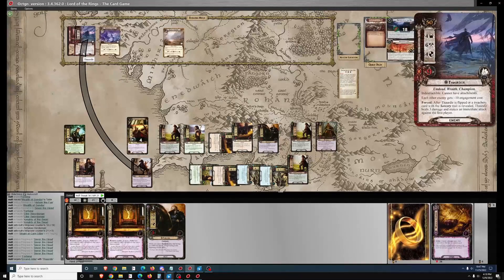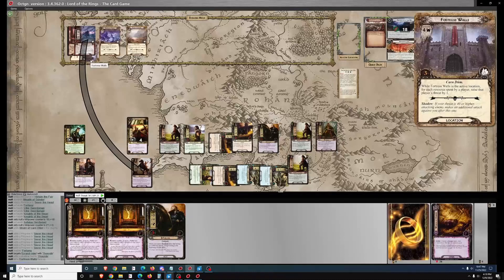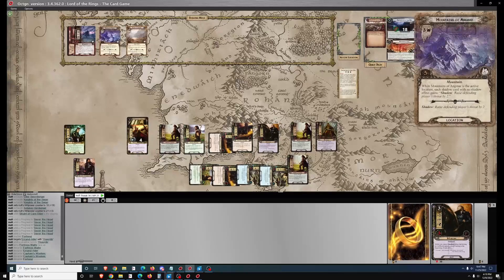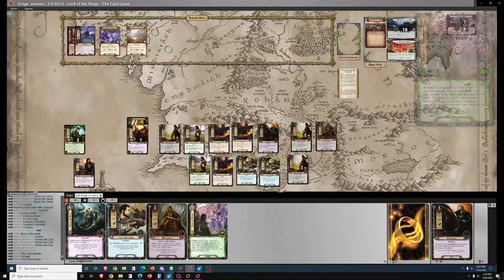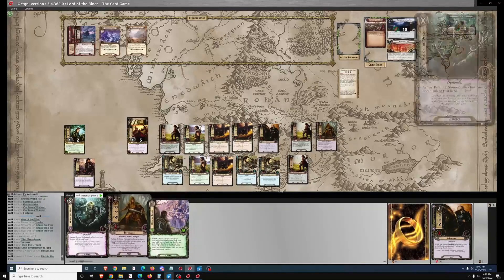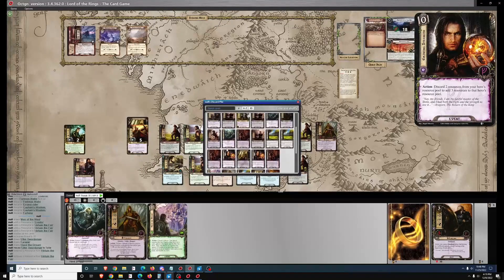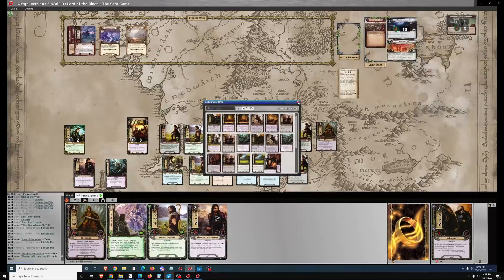I need to make 15 progress on Stage 2B to make Thardir not indestructible anymore. I can attack him — he's indestructible but he can take damage. However, I didn't think of that here, so I let all those attack actions on my Outlands guys go to waste. In my mind I was thinking he can't take damage, but actually he's just indestructible — he can take damage. That was not a good play, but no problem.